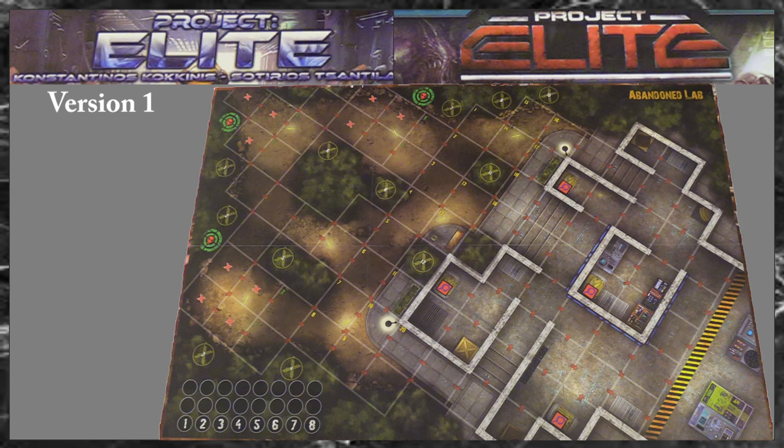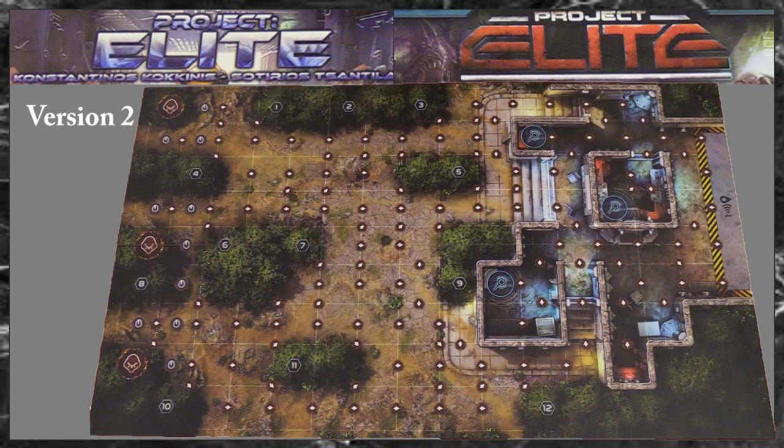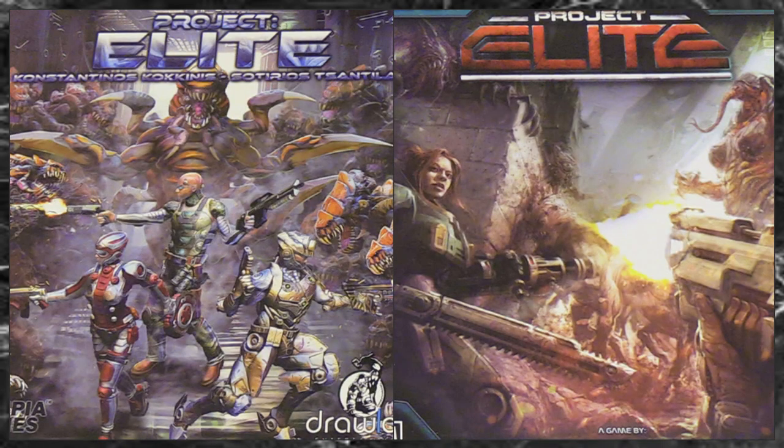Player board version 1: abandoned lab and the alien crash side. And the boards from version 2: abandoned lab and the alien crash side. And that was my look at the rule changes and the components. Thanks for watching.